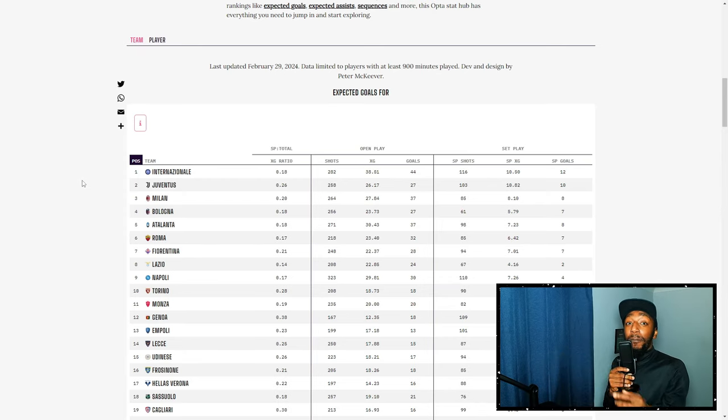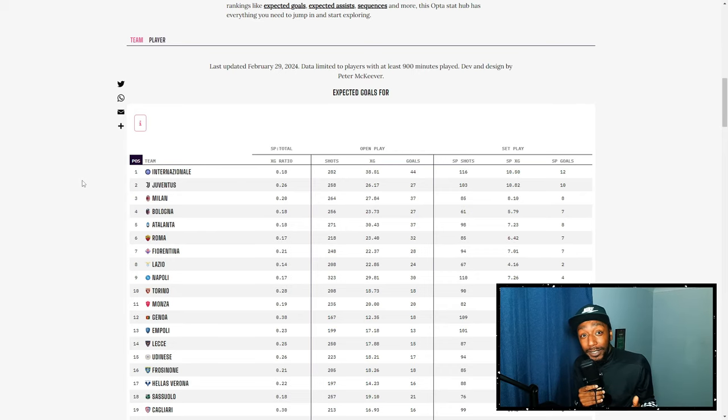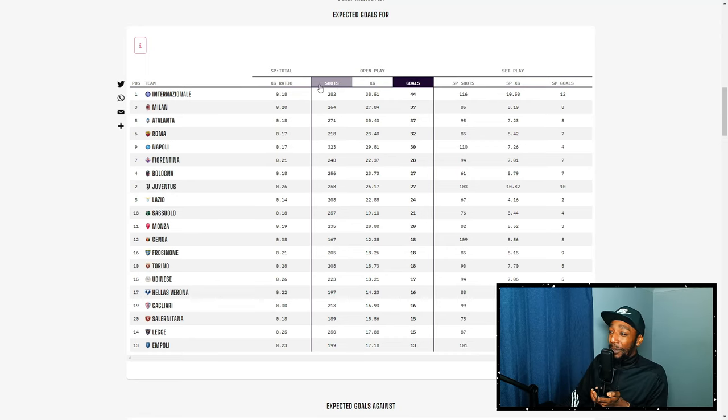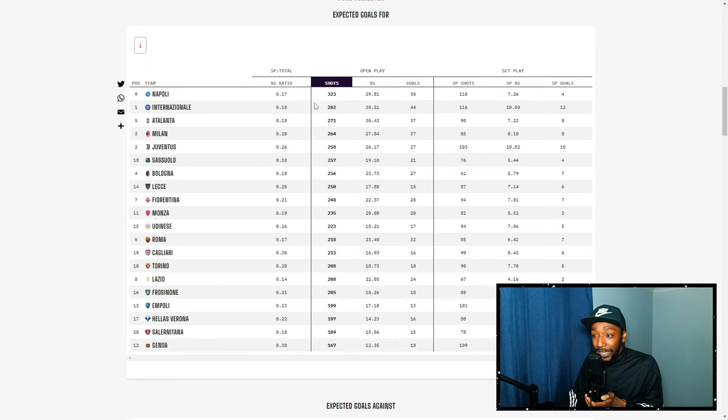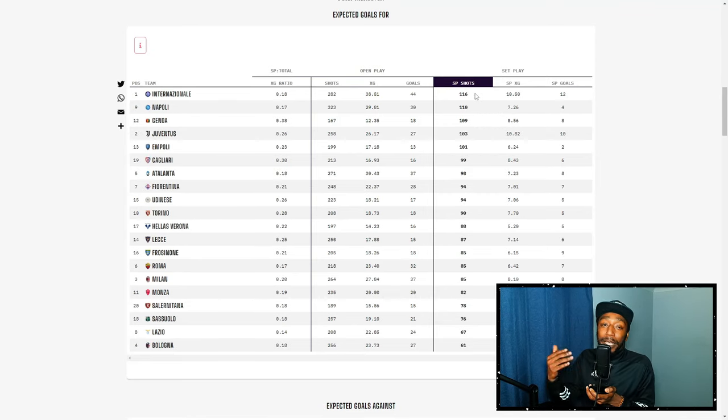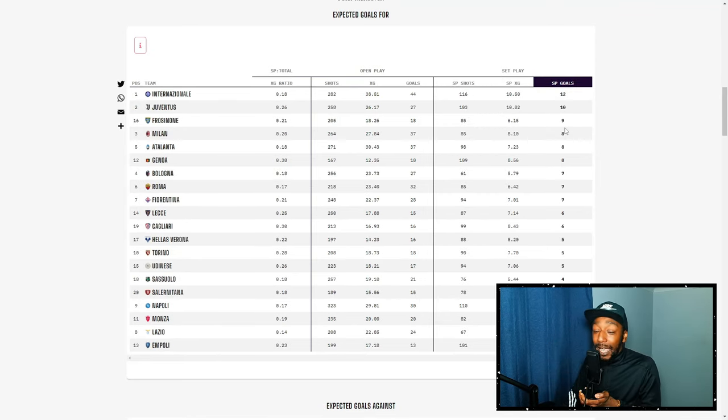Welcome to the Data Hub, where we'll look at key data to further understand Inter Milan's style of play. In open play, not only do Inter Milan have the highest xG, they've also scored the most goals and have the second highest shots. Their conversion rate is the best in Serie A, and they're very strong from set pieces too — they have the second highest xG from set pieces, 116 set piece shots which is the most in Serie A, and the most set piece goals.